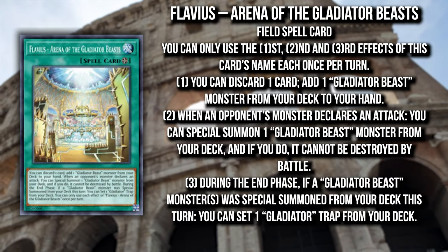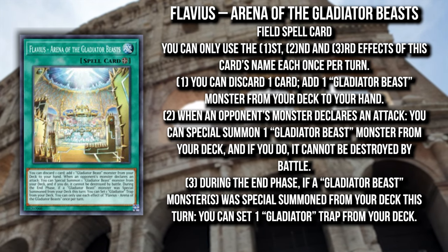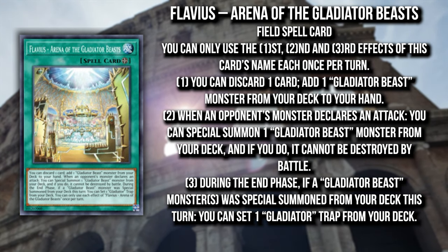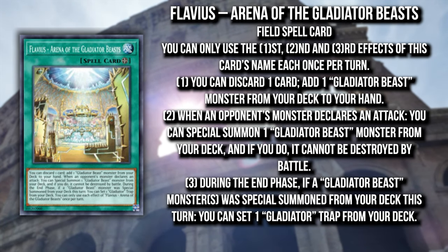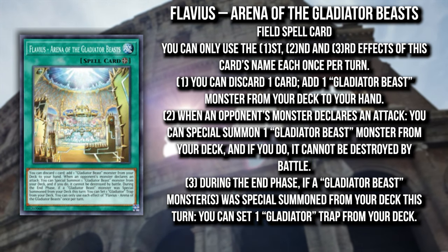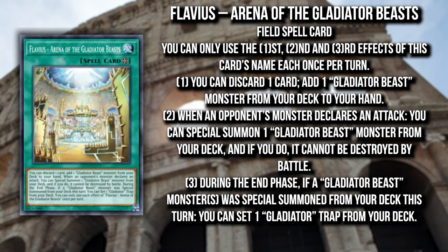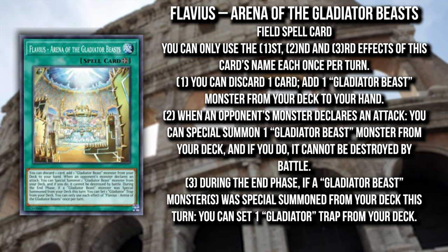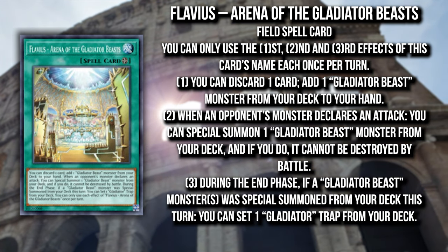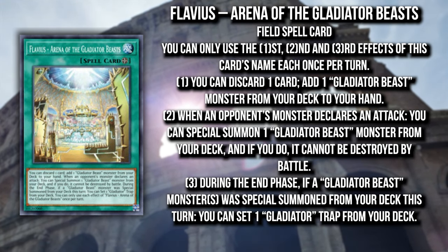The third new card is Flavius, the new Gladiator Beast field spell. You can discard a card and add a Gladiator Beast monster from your deck to your hand — obligatory field spell search. The discard cost is a downside, but it's a once-per-turn effect that's active as long as the card is face-up, so you always have access to that search. The second effect lets you special summon a Gladiator Beast monster from your deck when an opponent's monster declares an attack, and that monster cannot be destroyed by battle while face-up.